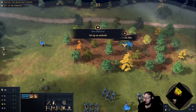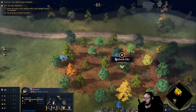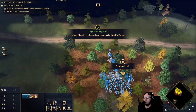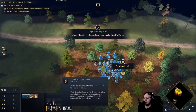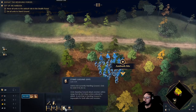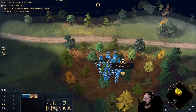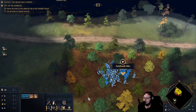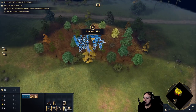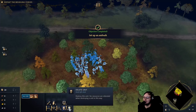So the little foliage you can be sneaky in, but only scouts can see it - that's cool. Do we want to hold position? Which button is it? Stand ground, staggered formation. That's not the right button. Stand ground - B. Let's not delete the unit.